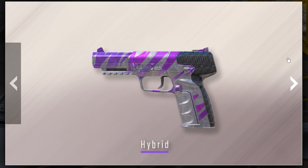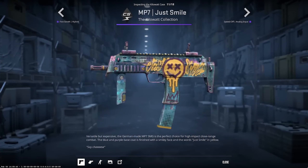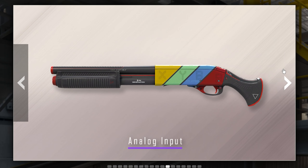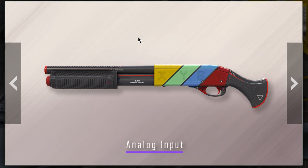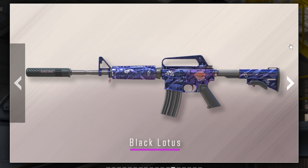The next purple skin is the Edge Lord — it looks worse than a blue skin, honestly. What is this? But the next purple is the Hybrid; it looks like 500 other purples that exist in the game for the Five-SeveN. And the next one is the Just Smile — this is just boring, sad, and pathetic. Come on man.